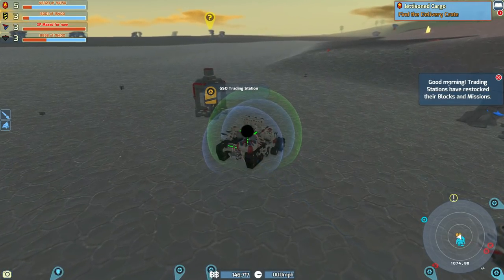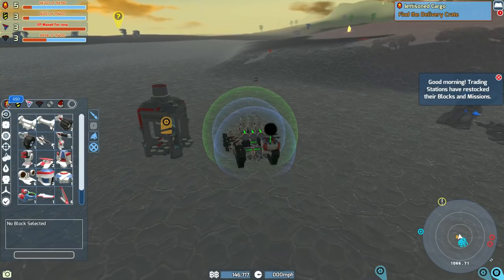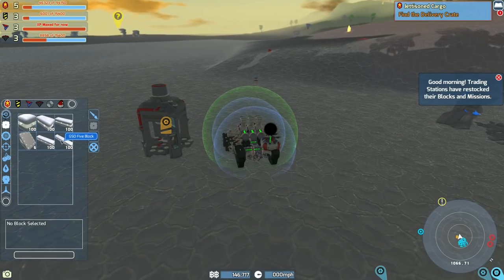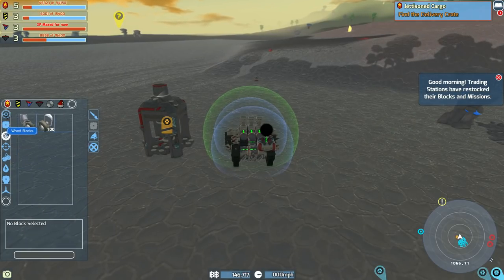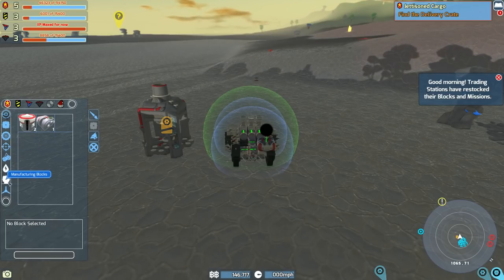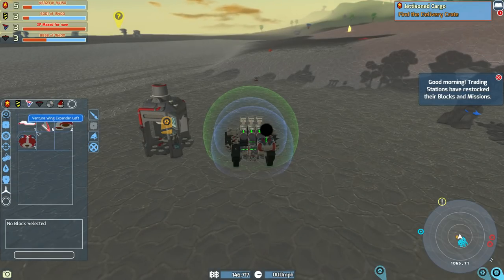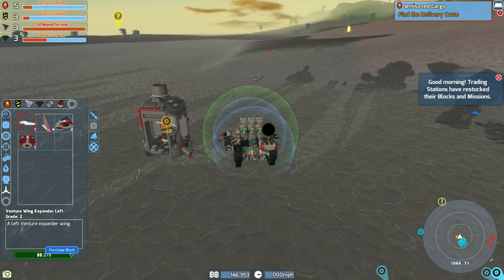Good morning - trading stations have restocked their blocks and missions, and yes, they have. That's a lot of regular blocks - 100 of each. That's only for the regular GSO blocks, and apparently the tiny little wheels as well. I do need two of those still, so thank you very much, and I will grab that as well.